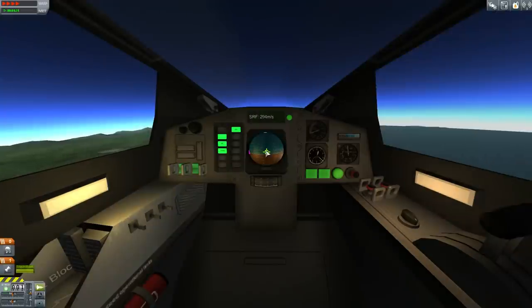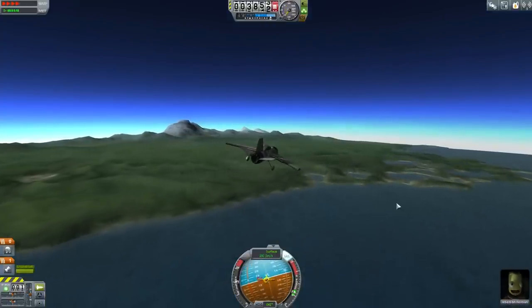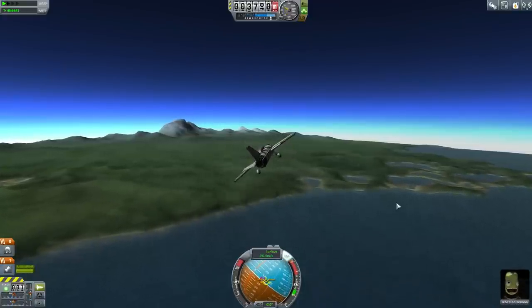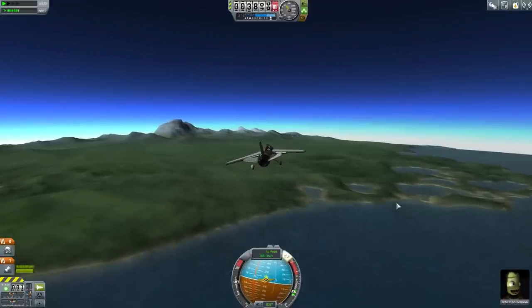Unfortunately, the nav ball doesn't appear to be showing the destination here, whereas this one does. I'm running this at four times time acceleration, and it does seem to be making the thing far too squirrely. So I'm just going to slow things down and turn it around — back on course.